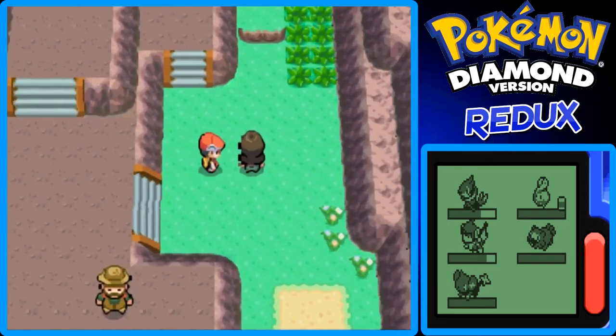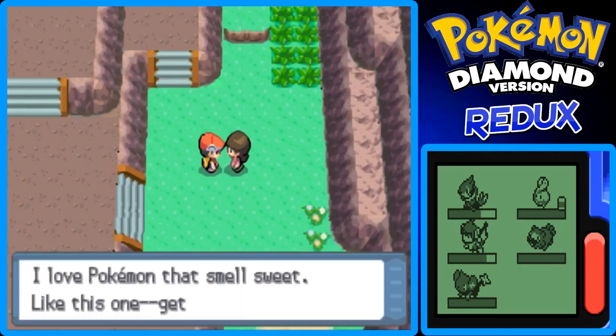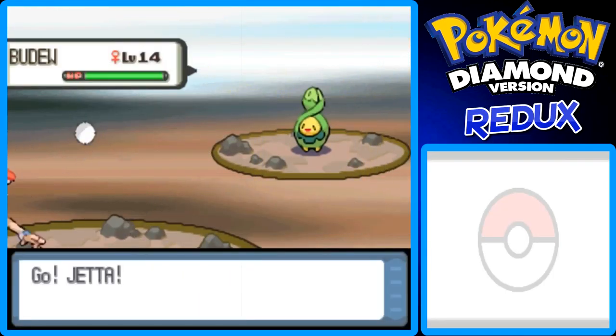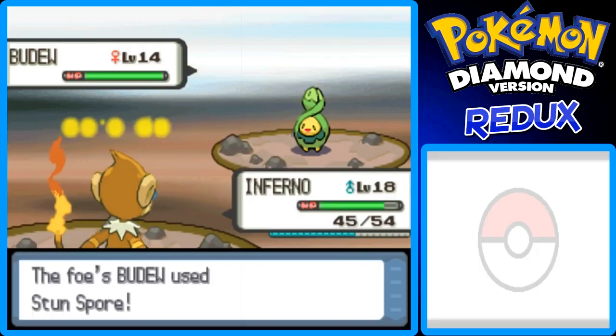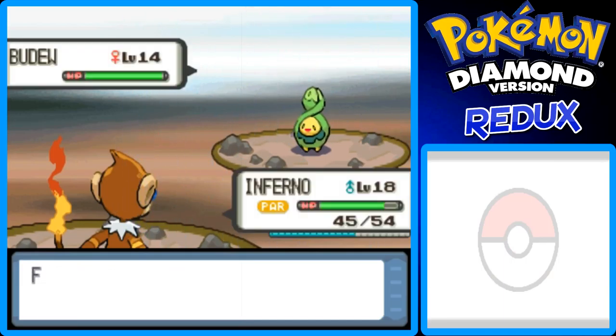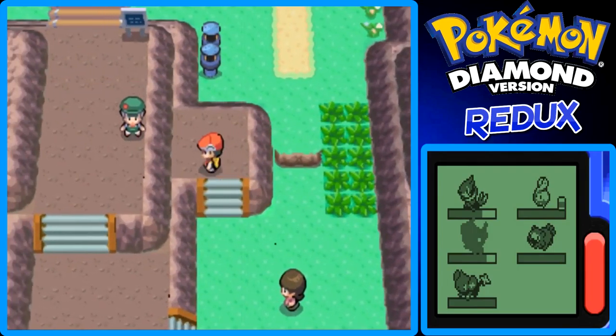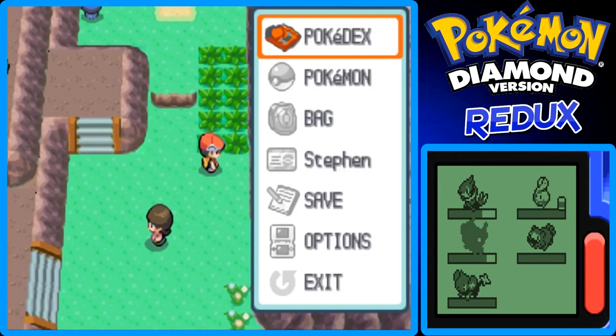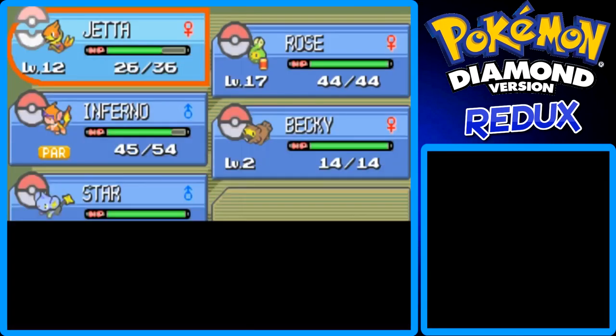Here's an Aroma Lady. I'm going to do the Switcheroo trick and switch to Inferno, because I think this Aroma Lady has a Roselia or something like that, or Budew. Right here in the middle is an antidote — yes, it's an antidote, cool. That's a hidden item, so it's very worth picking up. I'm going to use a Paralysis Heal on Inferno because he got paralyzed in the last battle against that Ralts.